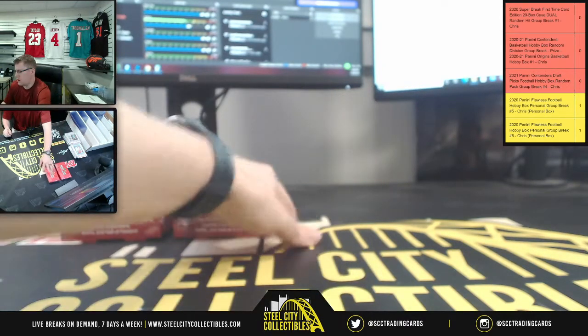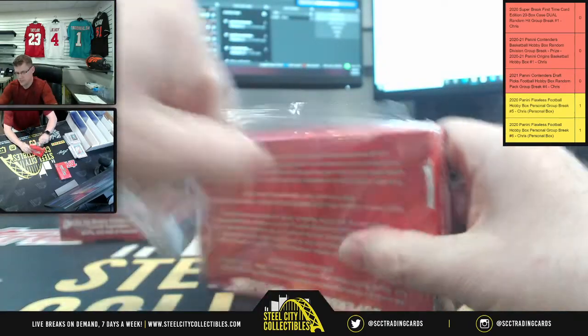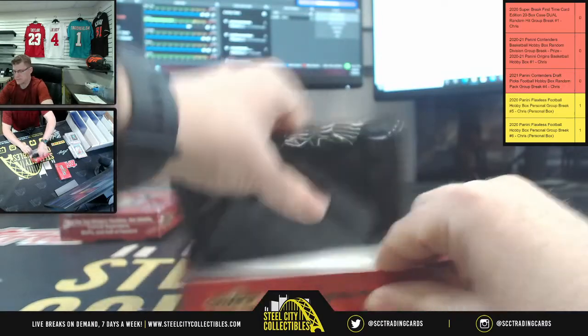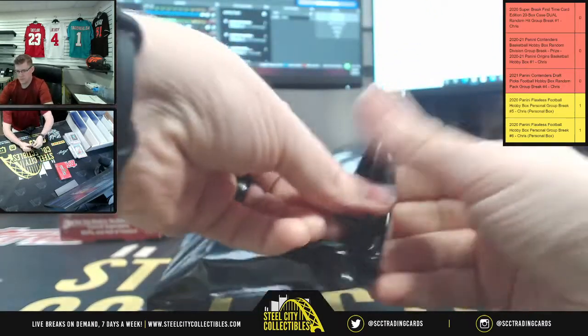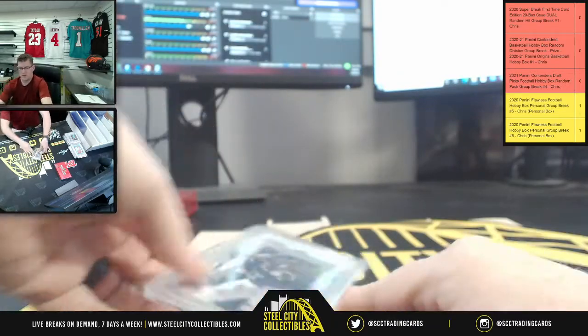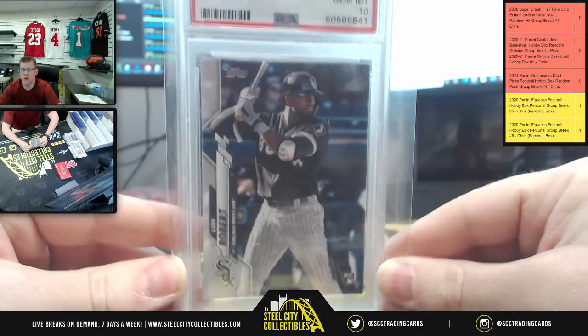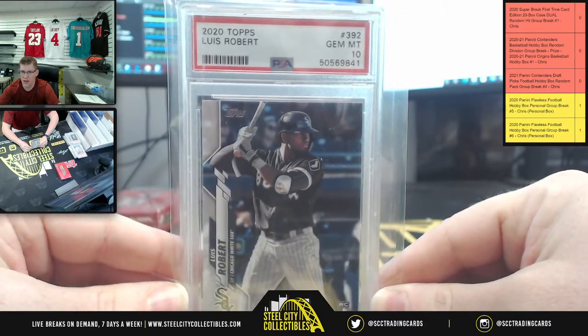Okay, two more. You're going to have a 2020 Topps, PSA Gem Mint 10, White Sox's own, Luis Robert.